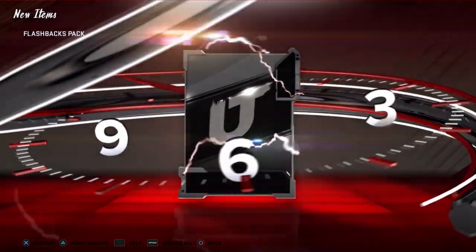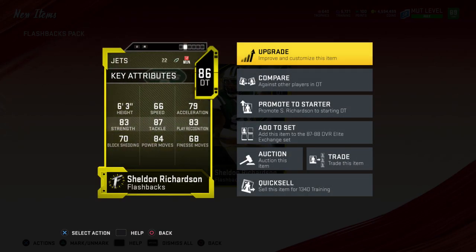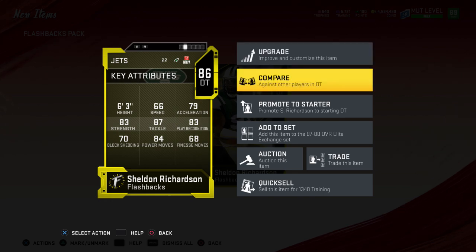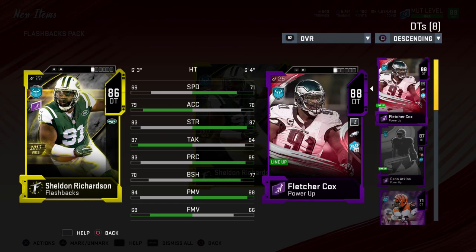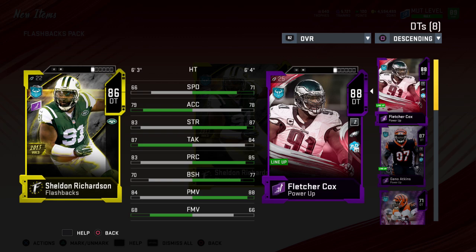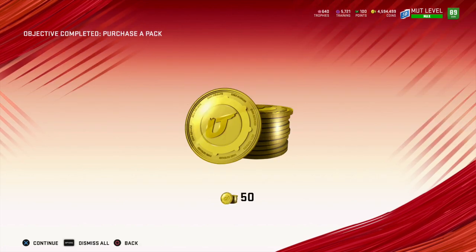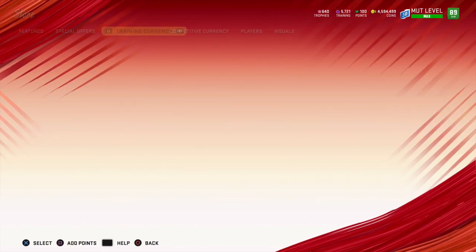First one right out of the gate — don't even know who is in the game. We get an 86 overall Sheldon Richardson. Not really liking that one a whole lot. I was kind of hoping they would all be at least an 87. He's nowhere near as good as Fletcher Cox or pretty much any of the higher tier DTs. I don't really like that card.